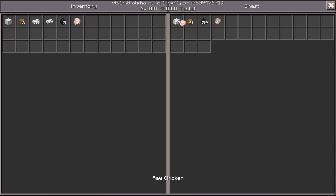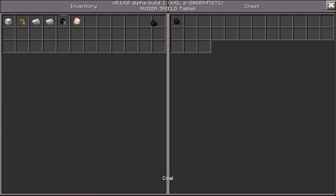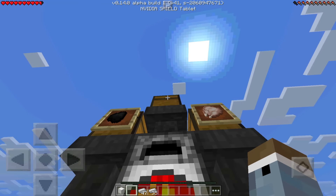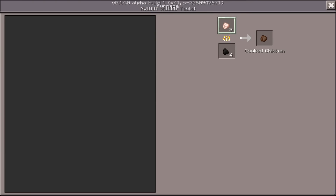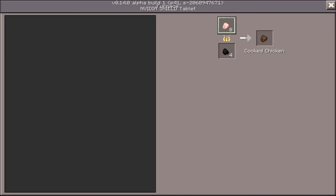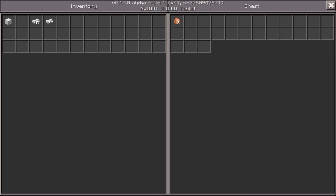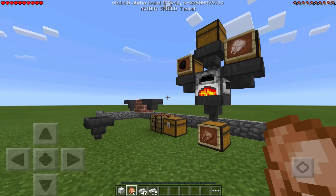Let's try it out. I'll grab some chicken and coal and see how this works. I'll place the coal in — you can see it disappearing as soon as I add it. Then the raw chicken goes in from the top. The side input wasn't working; the top has to come in from the top and the fuel from the sides. Adding six more chicken into the chest — it all disappears into the furnace, gets cooked, and drops down through the hopper into the bottom chest as cooked chicken. Voila!